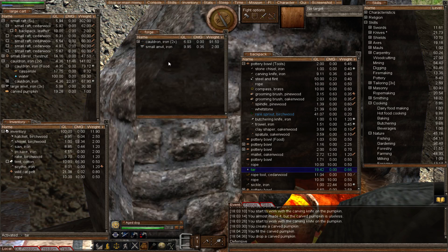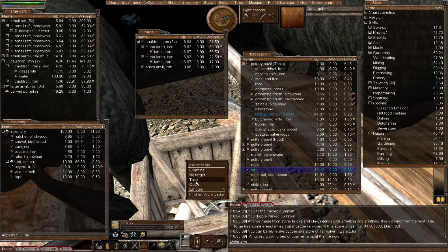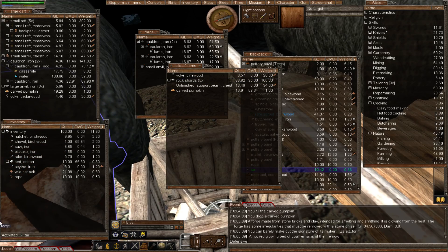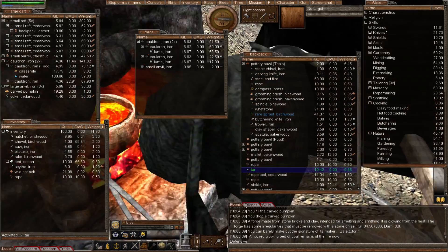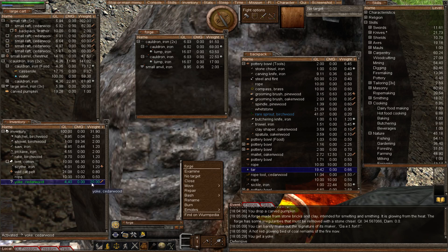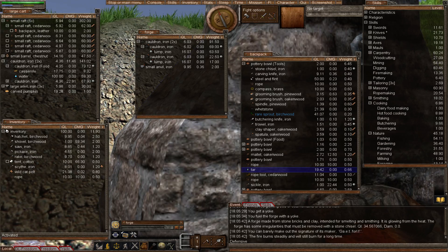Moving on to the next light source — the lantern. We're going to need some iron, which I've prepared already, glowing from heat. Remember you always need your iron lumps glowing to use them. The forge is nearly out of fuel, so I'll use one of the yolks I've been making by mistake — they're 20 weight, the perfect weight for burning. You can use up to 20 kilograms for fueling forges and ovens. The forge is now burning steadily.